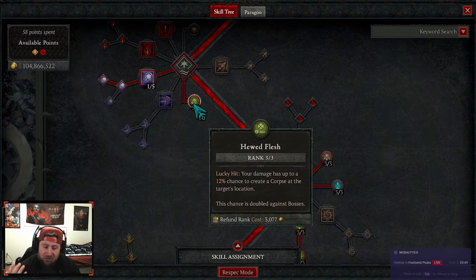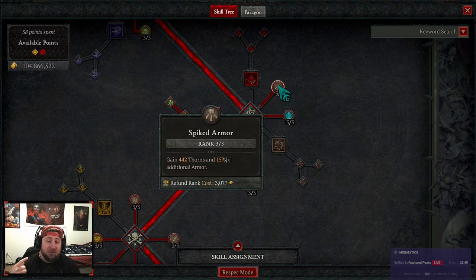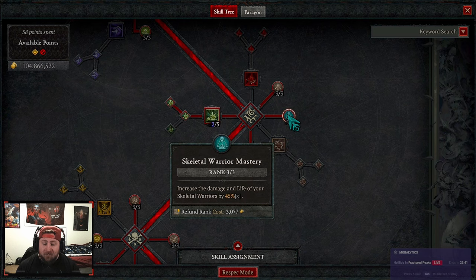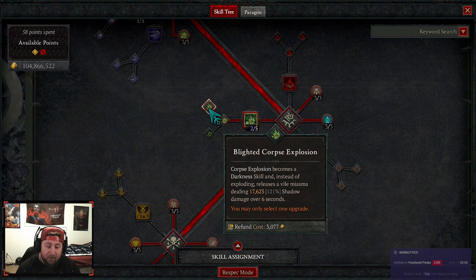Then we have Huge Flesh for a chance to generate corpses, and we're grabbing Spiked Armor because thorns apply to you and your minions. We also have Skeletal Warrior Mastery maxed out to maximize the damage and life of our skeletal warriors.